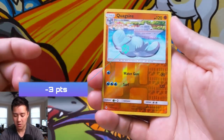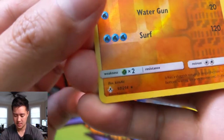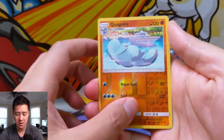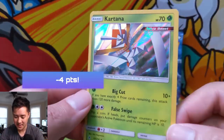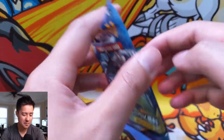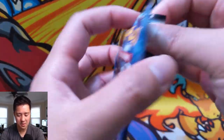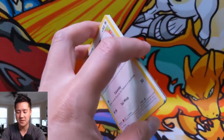We have a reverse Quagsire — is that a rare? We do have a hollow, a reverse rare, which is nice. And then oh, another hollow — we have a Kartana! We're doing quite well. No home run hits, but I feel like a lot of good solid numbers that may allow us to take the W for the first round of this tournament.